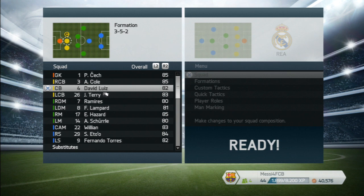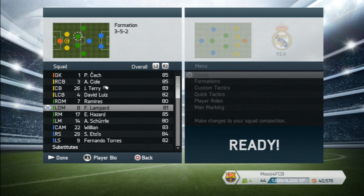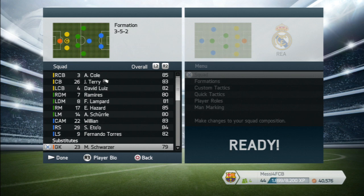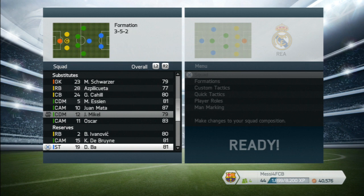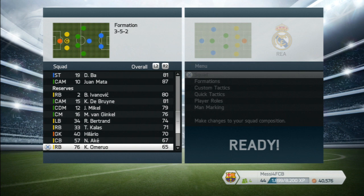Starting off in goals is Petr Cech. Right center back is going to be Ashley Cole, center back number two David Luiz, and John Terry — you could probably swap John Terry into the middle because he isn't as fast. Two defensive mids: Ramirez and Frank Lampard, because Lampard's passing ability is going to greatly improve the team. Eden Hazard out on the right, Willian center attacking mid, Eto'o and Torres up front. Onto the bench we've got Schwarzer, Azpilicueta, Ivanovic, Michael Essien, Juan Mata, an extra striker, and Oscar.